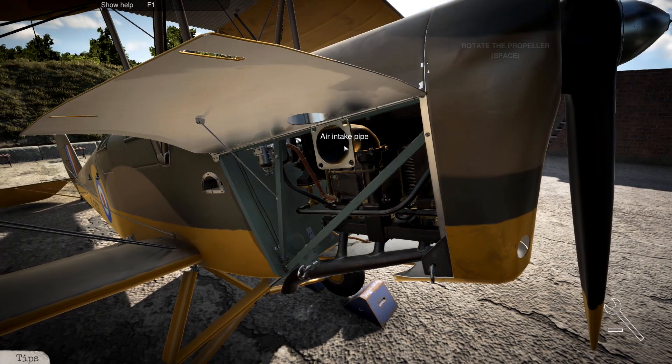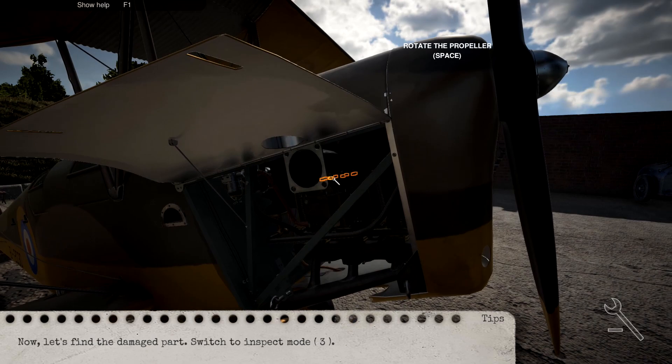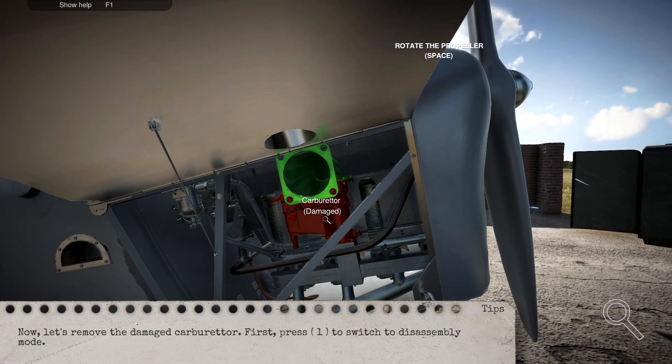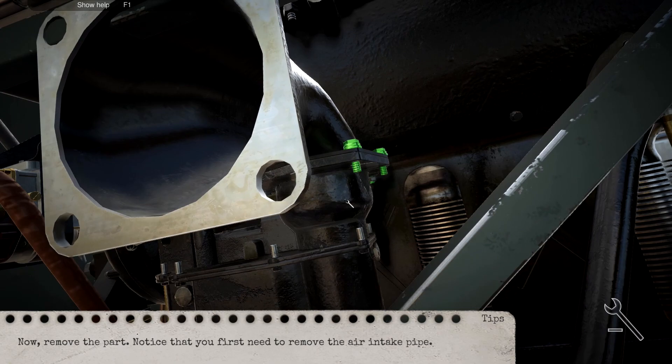I've got to find the problem, so we need to go to inspect mode first. Is it this? There's the carburettor damage - that was literally right at the start. Let's remove the damaged carburettor. We press one and go ahead and unscrew this. They unscrew quickly. The animation still runs even though I actually unbolted them ages ago - that's definitely a weird bug. Now it's off and we can take the carburettor off.